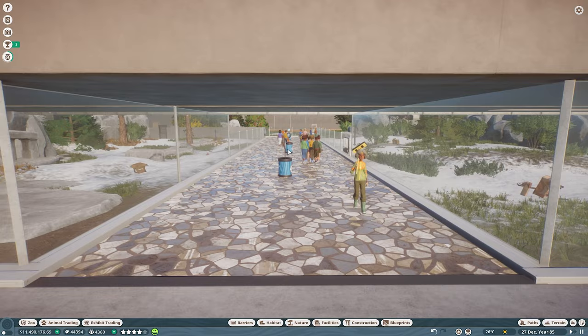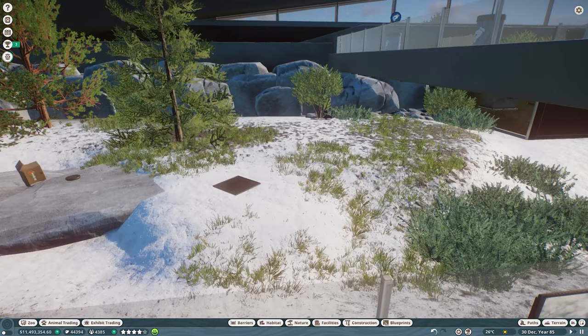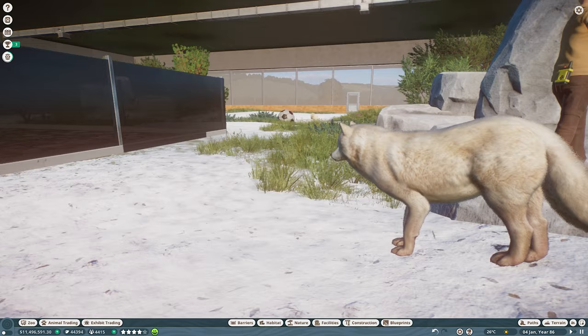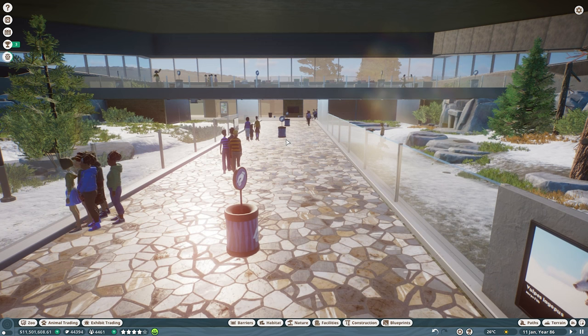So this is the completed arctic wolf habitat. Decoration in here is pretty much the same as the foxes. There they are — who's a good boy? Aren't they so pretty? Giving our guests a good view. There's the female, I believe. With the wolves, there's plenty of space in here if we do end up getting a lot more pups. That's the entirety of our arctic habitat for now.